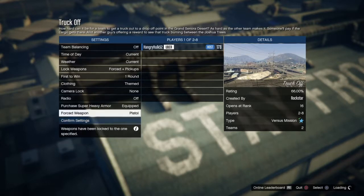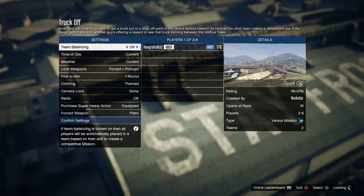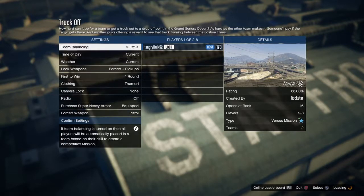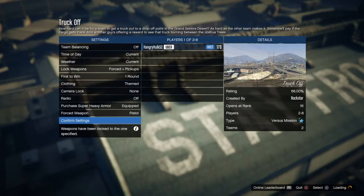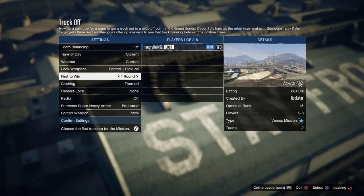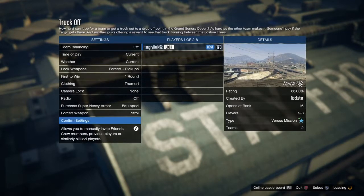What you want to do is you want to go to — okay, so press the options button on if you play any console, and then you go to online, and you go to jobs, play job, go to versus, and then go to truck off. And then once you're here, you want to make it themed, and then you need a friend to help you with this. All you want to do is make it themed, and then I'll tell you the rest when I'm in there.